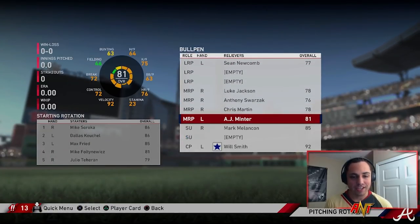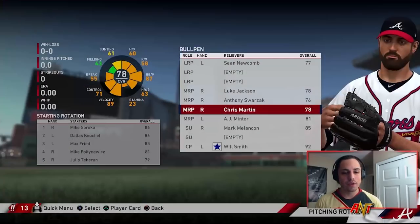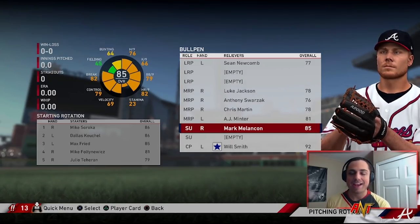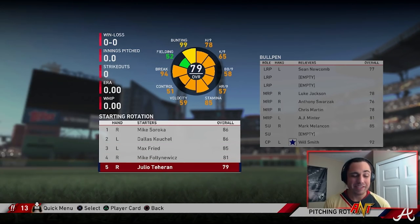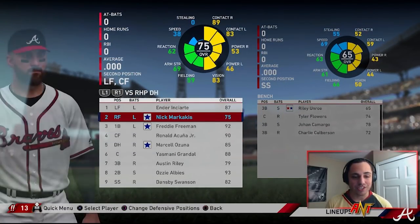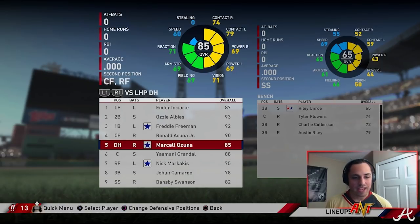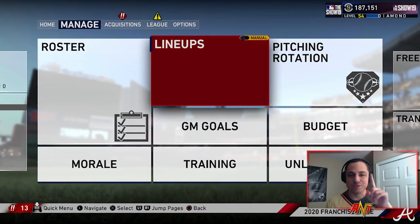We're going to have to find a new setup guy because Melancon's contract ends at the end of this year. Swarzak is on a one-year deal, and I think Chris Martin's is over this year too — I don't think we'll bring him back. The main focus going forward is going to be bullpen, because a lot of these guys' contracts are either hitting arbitration and I don't want to bring them back, or they expire. We got some really good starters in Soroka, maybe Freed, maybe Tehran if he develops a little bit more. Let me bring up Minter — having that extra lefty in the bullpen will be nice. We'll send down Ian Anderson to AAA. This is going to be the team — I like it. Let's see how season one plays out with the Atlanta Braves squad.